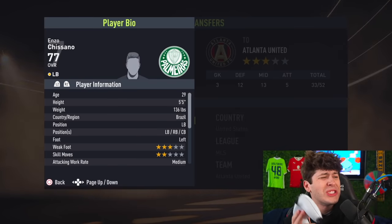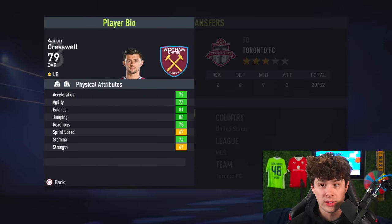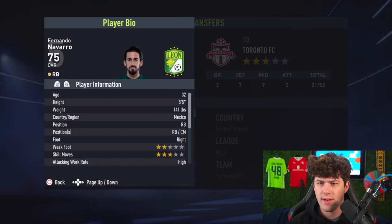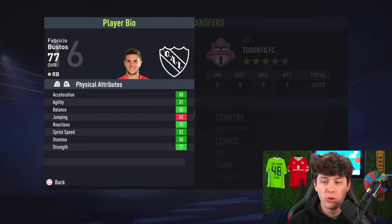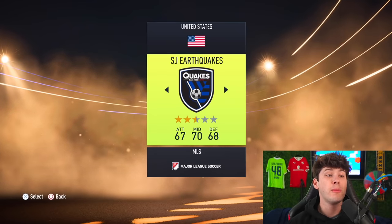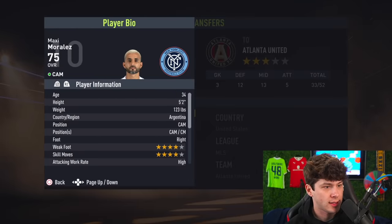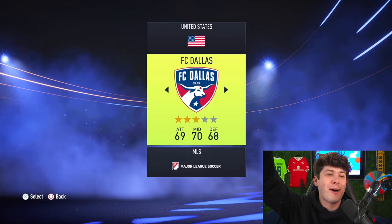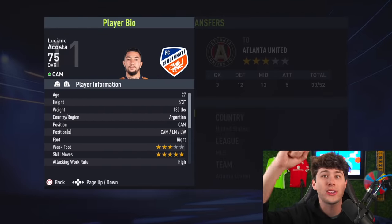Next up, two left backs: Enzo Chisano at 5'5" — one of the smallest players on the team. Cresswell is 5'9". For right backs, two of those as well. Navarro is 75 overall at 5'5". The next man — Bustos from Independiente — I actually got to see him play live when I went to Argentina. I've got the Independiente kit hanging up right here. Then manually finding MLS players: Morales from New York City FC is our first CAM, officially the smallest player on the team. And my hometown club FC Cincinnati — Acosta, who's actually really good.